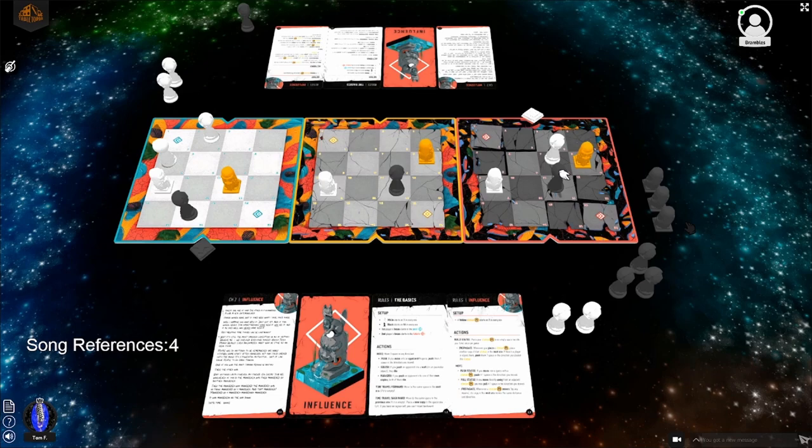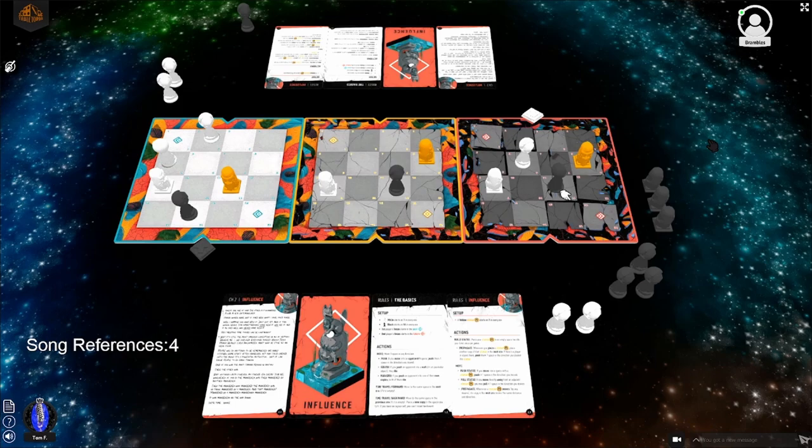Lucas considers going to the present but realizes that would leave his other piece wide open on Tom's next turn. 'Gotta be strategic, Lucas, come on.' That ended up being a trade situation anyway. Lucas moves somewhere safer where his piece has wide space around it.